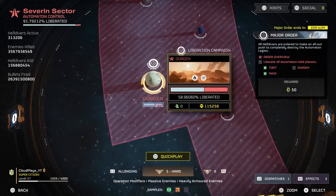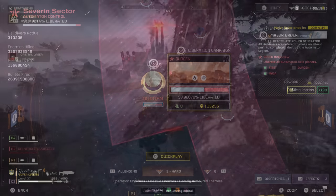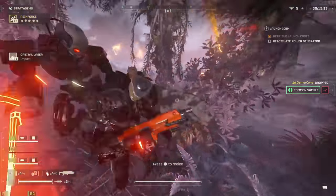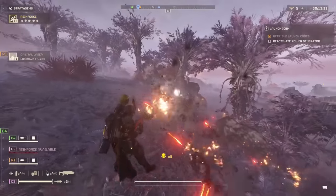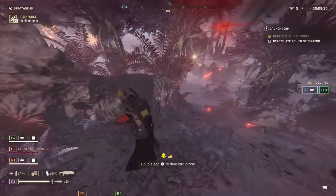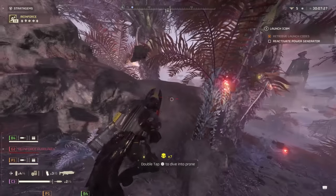Get inside of Durjan and let's get these automatons off the map for at least for now, before we start cycling into the next gradient of the Major Order, which hopefully takes us over towards the Terminid sectors. But overall right now, positive inputs to the Major Order to say the least.